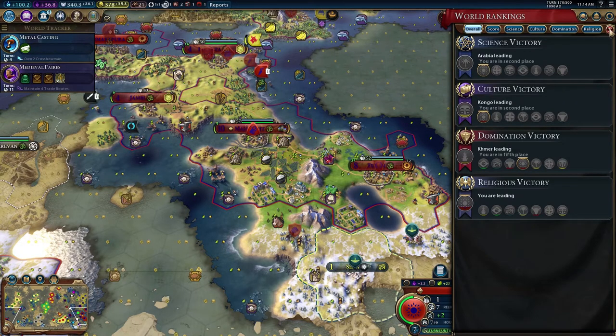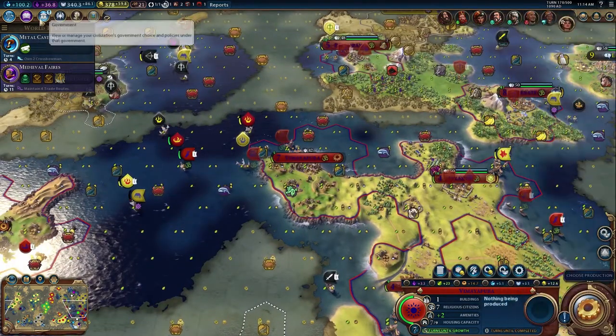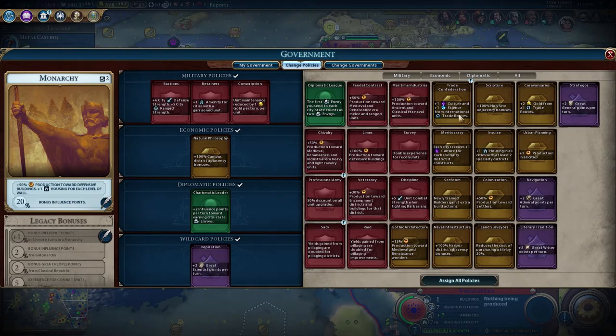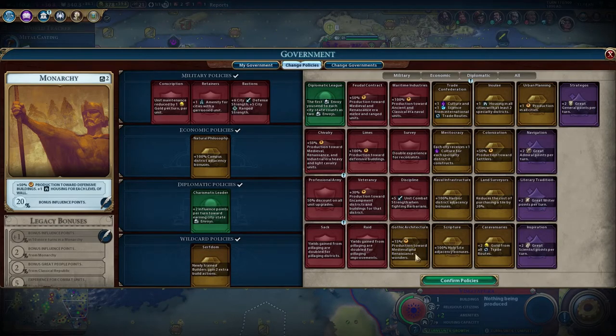Our science right now is better than anyone else if I remember correctly - science victory, we are getting 100 per turn so we are kind of kicking butt right now in science. We're still playing catch up a little bit but I don't think that campus is super necessary. International trade routes - we only have one trader out. One culture and two extra actions for builders - I don't think I'm doing any builders anytime soon, but maybe.